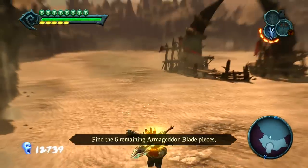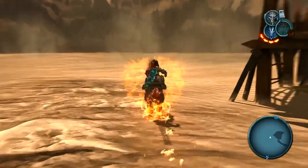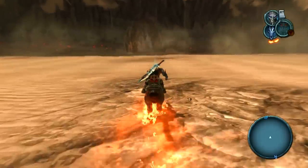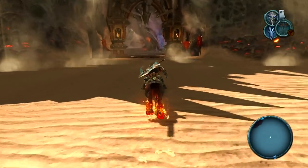As long as you have the Mask of Truth on — or whatever it was called — you will be able to see it. Once you grab it, go ahead and jump down and ride all the way across, because we are going to go to Volgrim and we are going to get out of here.